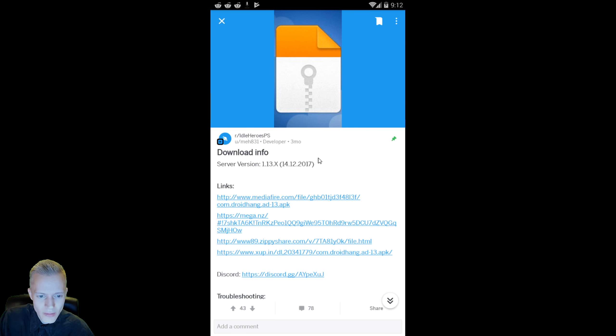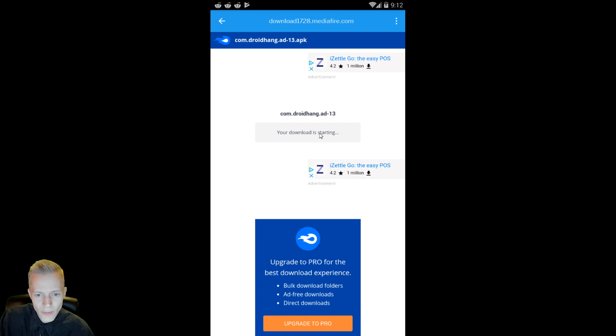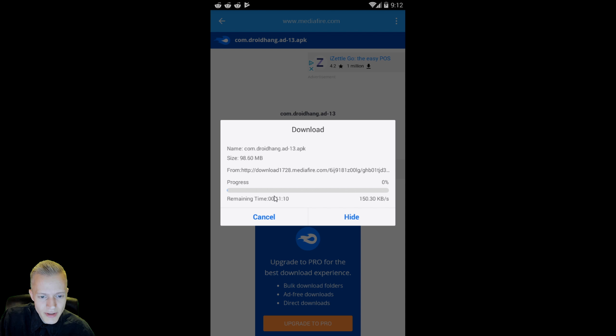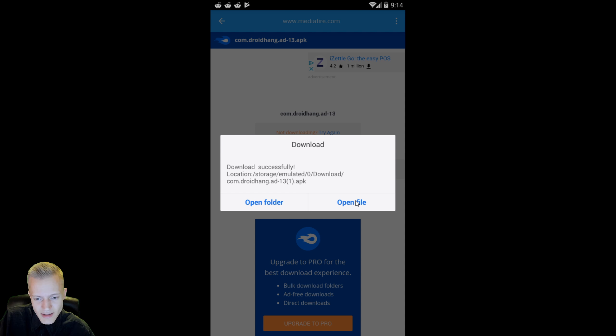Then you're on there, and you go to Download Info. Once you're here — it just updated, OK cool — you head over to MediaFire. You click on there, then you click Download. Your download is starting — time remaining: 11 minutes. We're back, welcome everybody back.